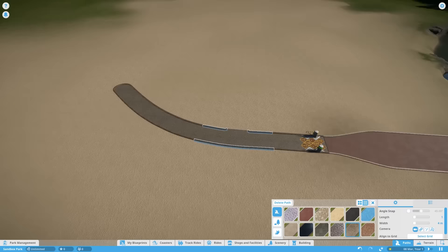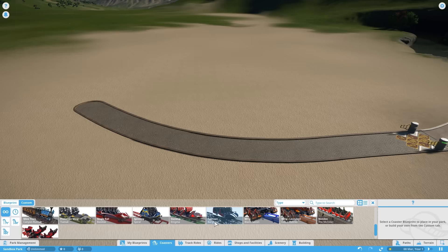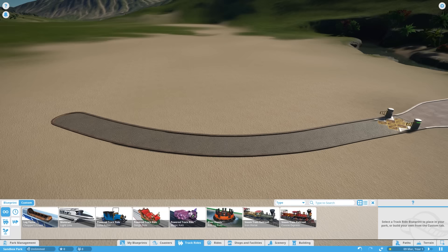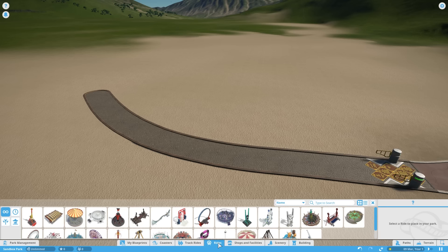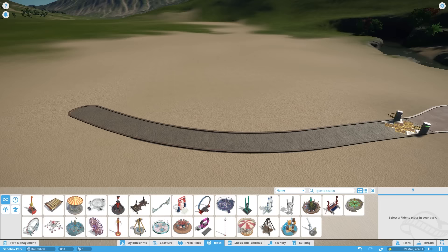Once you've got a bit of path area ready, it's time to place down your first ride. Rides in this game fall into three sections. First, Coasters — roller coasters, with about 30 to choose from. Then Track Rides — more gentle rides on a track, including transport rides such as trains and monorails, omni movers like the sleigh and magic cat rides, and also water rides like log flumes and river rapids. The third section is just called Rides, which are flat rides — set pieces that spin around or turn upside down, like carousels and pirate ships.